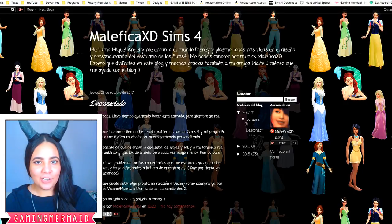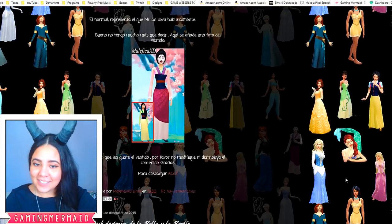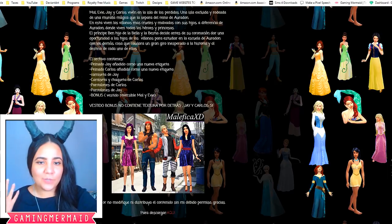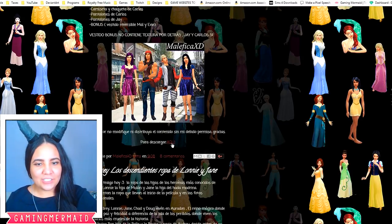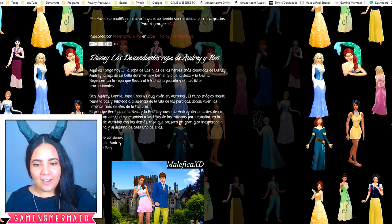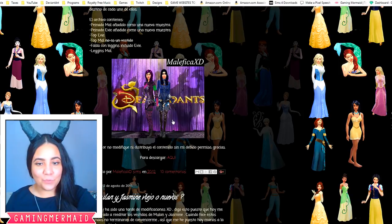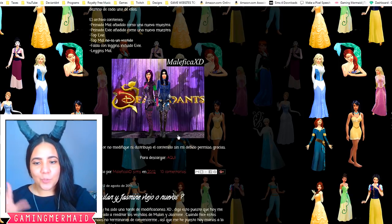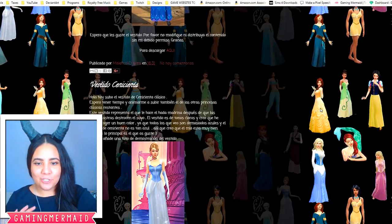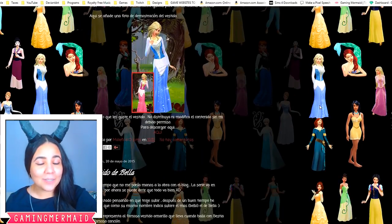This link right here is called Malefica XD Sims 4. As you can see, he or she makes a ton of Disney-related custom content as well as Descendants. That is where I got most of my stuff — Beast and things like that. If we continue scrolling down, we can see some of the outfits for the Descendants. I'm going to put this link in the description. There are a lot of other Descendants like Jane, Lonnie, Audrey, and Ben. Here is Mal and Evie's signature outfits as well, but this does not include the hair, shoes, or makeup. If you're interested in Disney-related custom content, they make some of the best I have seen.